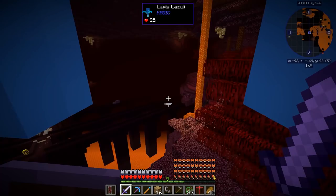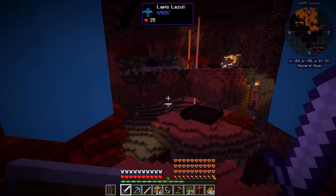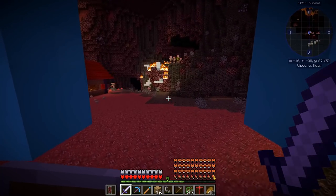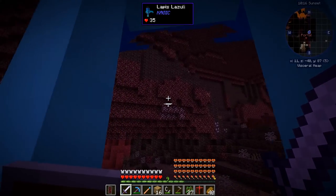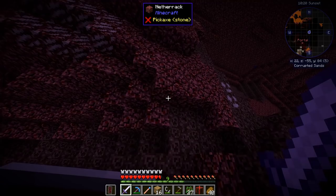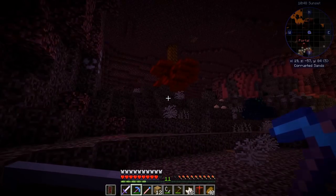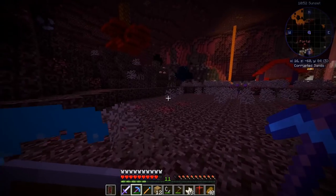Let's go back towards the portal. But also I've got to find a nice vein of quartz, because I think I will need a lot of it for refined storage — this is going to be one of the main resources for this mod. That's a nice vein, let's start with that. That's 12 — oh my gosh, I need a lot more.